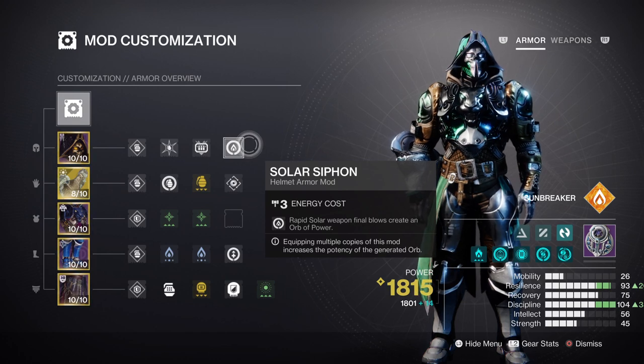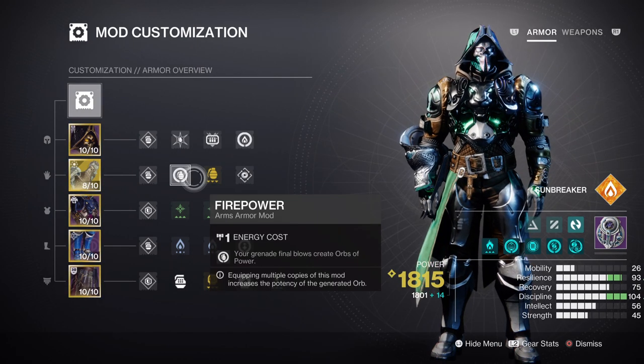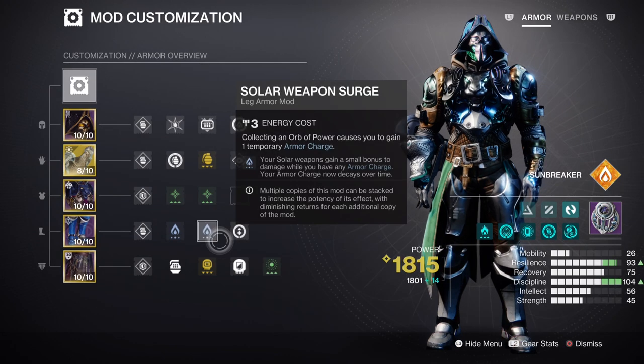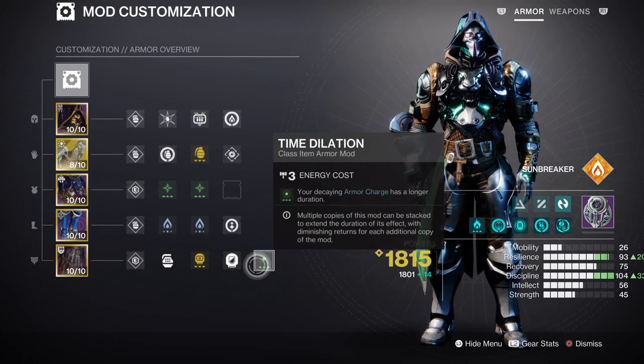This means you can add on any other mods you have in mind, as the cooldown is pretty good from start to finish. The Ashes of Assets mod for super regen from grenades, Solar Siphon for creating orbs of power via solo weapon kills, and the Firepower mod for creating orbs of power from grenades are all recommended additions. I would also invest in Armored Charges mods — Charged Up x2, Solo Weapon Surge x2 for a 17% damage boost with solo weapons, and Time Dilation to extend surge duration. Don't forget the Heavy Ammo Finder mod, as it works alongside the seasonal Bricks from Beyond mod for extra heavy ammo.